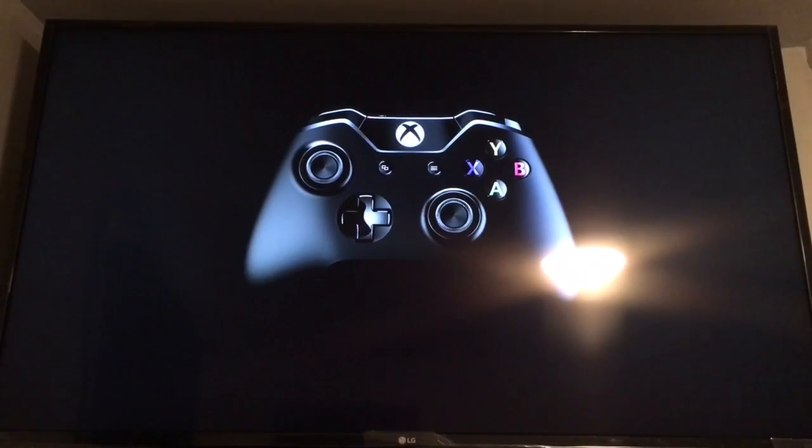So that's how you factory reset an Xbox One — it brings you right here to this screen, which is the very first screen you see whenever you get a brand new Xbox One and open it up. So now you're free to trade it in or do whatever you want with it — give it to a friend. That is how you factory reset your Xbox One; now you're free to just turn it off, unplug it, and give it to your friend or whatever.